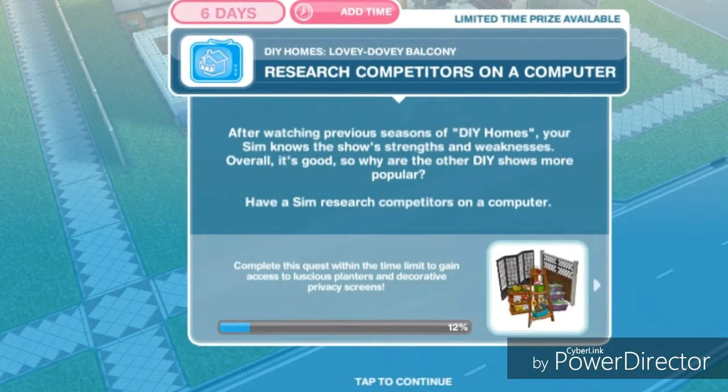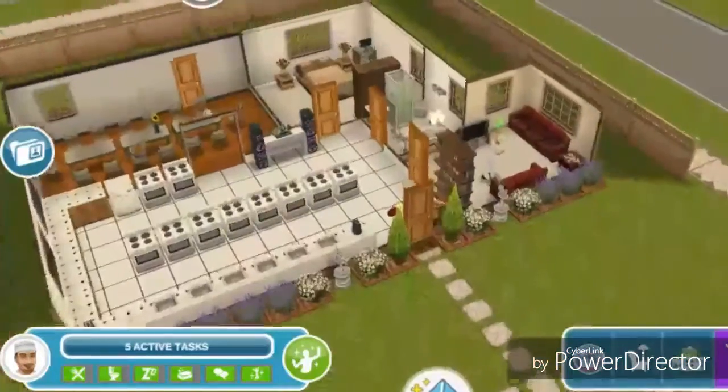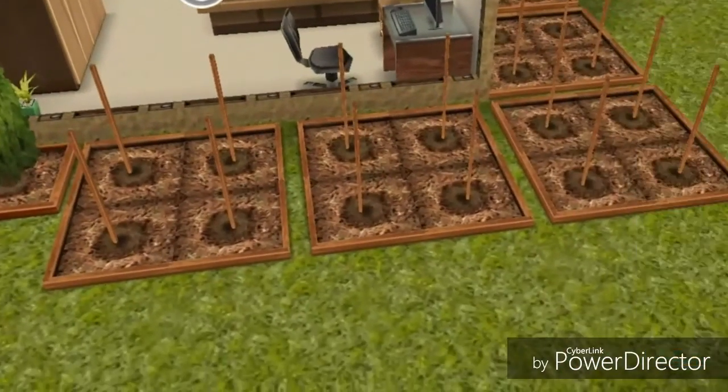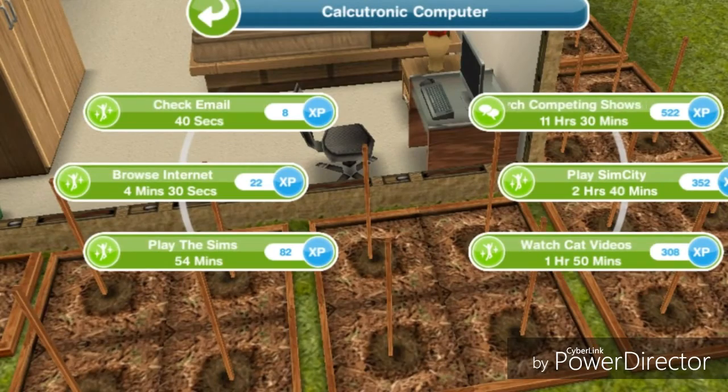Research competitors on a computer. After watching previous seasons of DIY Homes, your sim knows the show's strengths and weaknesses. Overall it's good, but why are the other DIY shows more popular? Have a sim research competitors on a computer. Let's have him go to the computer and research for 11 hours and 30 minutes.